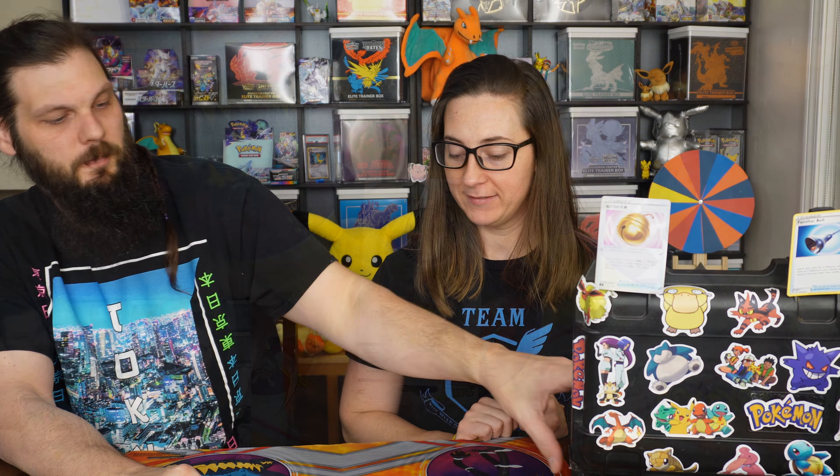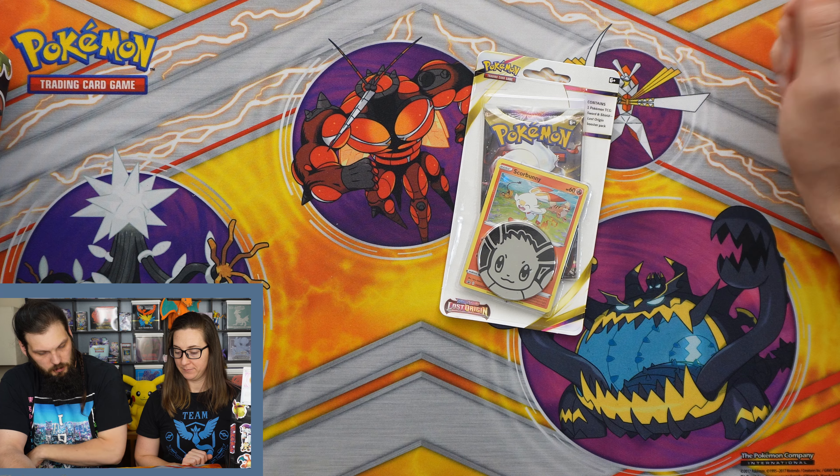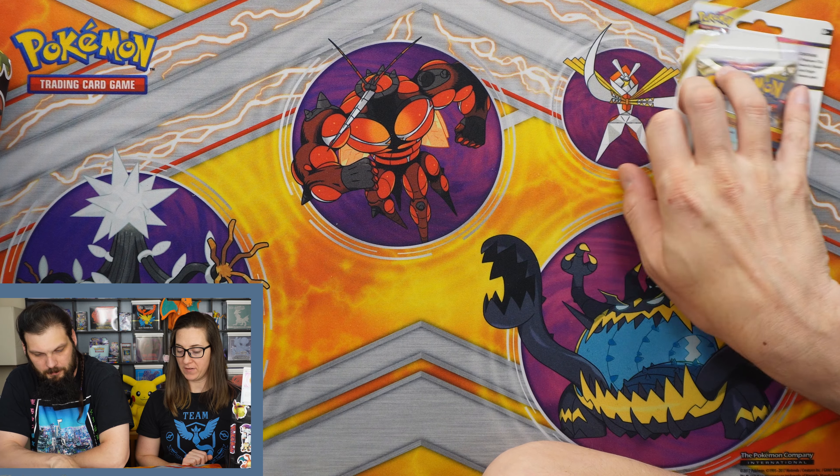Hey, I'm Joe. I'm Maddie. And tonight we're going to open up a couple of blisters of the newest set, Lost Origin. We've got this little guy — score button in a pack with an Eevee coin.